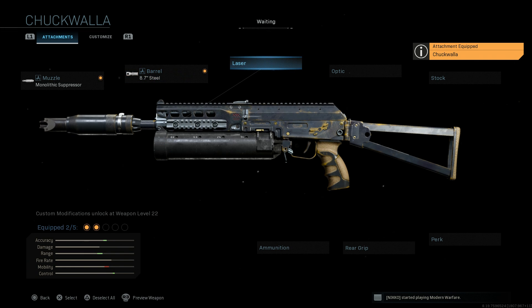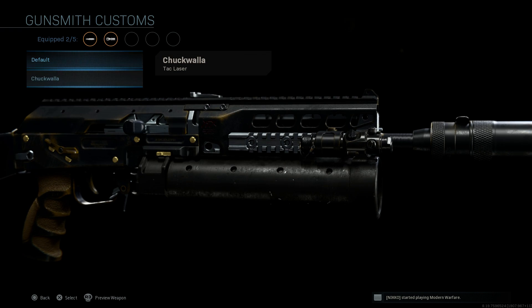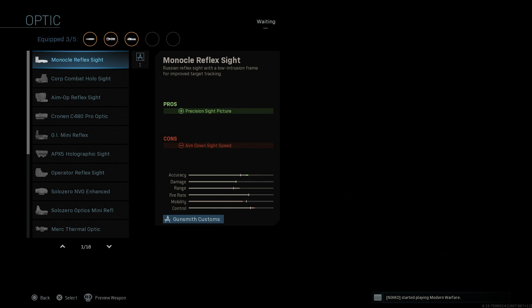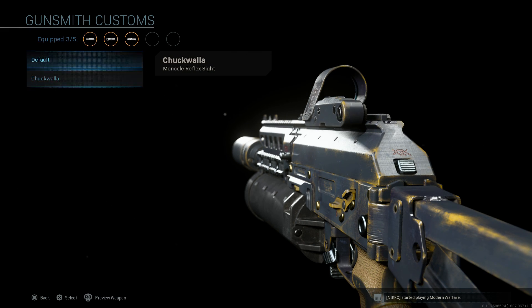For the laser, we select the Tac Laser. Comparing base versus blueprint, there are no major changes visually. The Tac Laser assists with ADS speed, aiming stability, and aim walking steadiness. The con is that the laser is visible to enemies when aiming down sights, so be careful. For the optic, the blueprint comes with the Monocle Reflex — a Russian red dot precision sight — which slightly slows ADS speed, but the Tac Laser mitigates that.